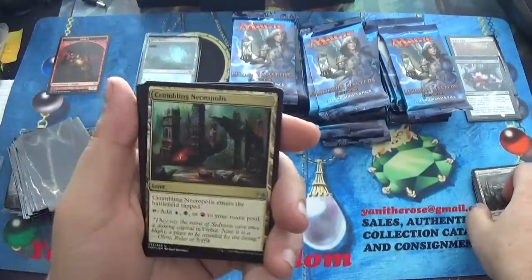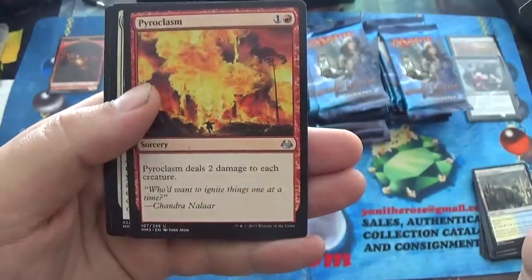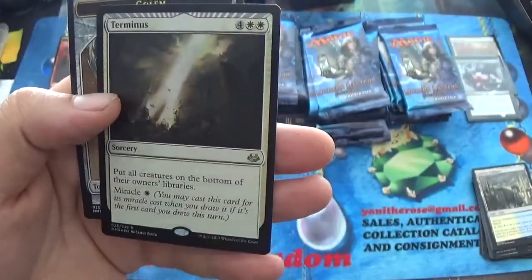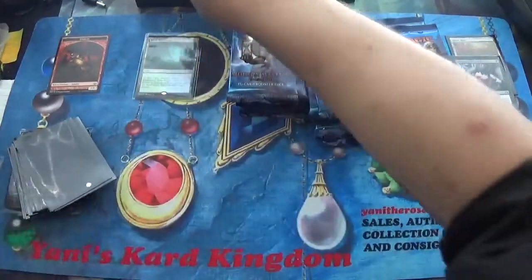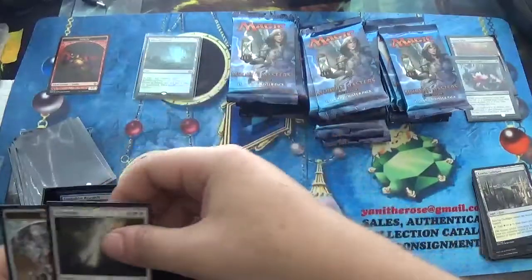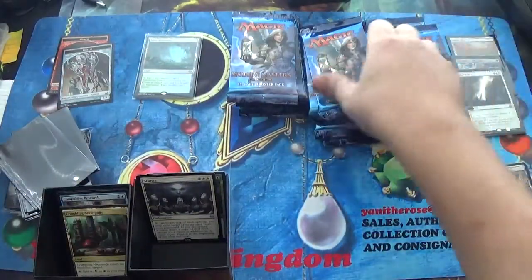Our first uncommon is a Triland, Crumbling Necropolis, Teleportal, Pyroclasm — that's a nice little card — and Seance, with a Foil Terminus. That's actually really, really, really cool. I think that's going to end up being a pretty good card. I am going to sleeve this Terminus. Even if it's not worth a lot, that card right there for me is worth a lot.